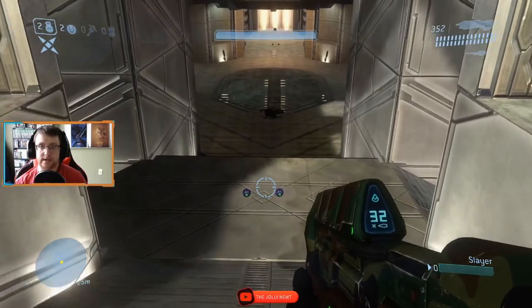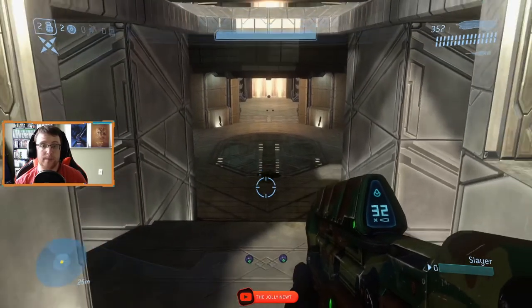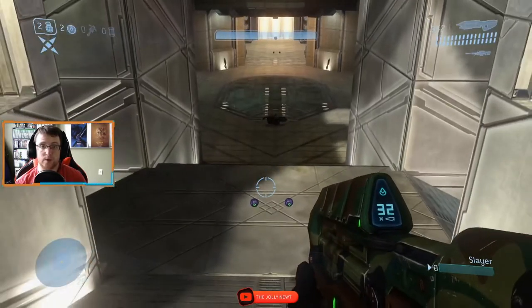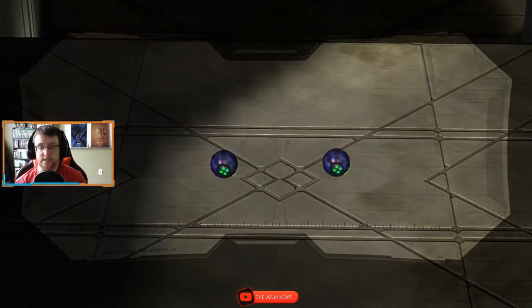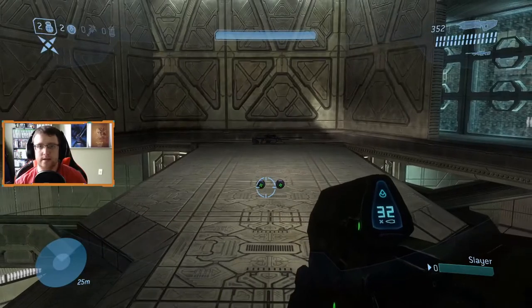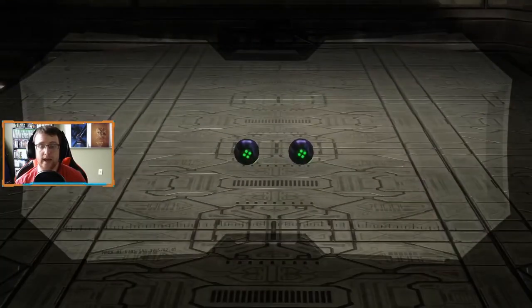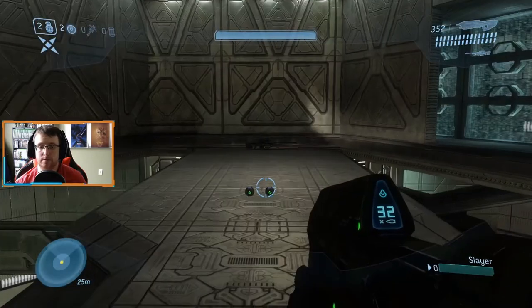Next up we have some plasma grenades. There are two places to get plasma grenades on this map. The first is on the bottom level, right up the ramp from the flamethrower — two plasma grenades spawn there on this little plateau. The other spot for plasma grenades is on the very top level, right next to the sniper rifle on the middle platform.